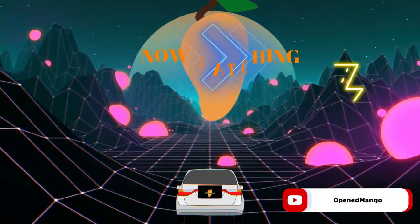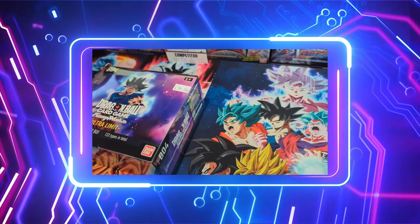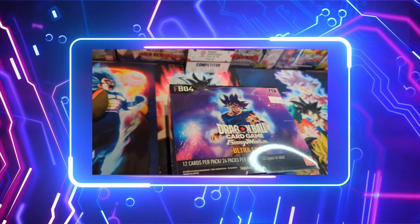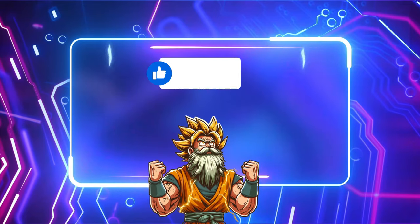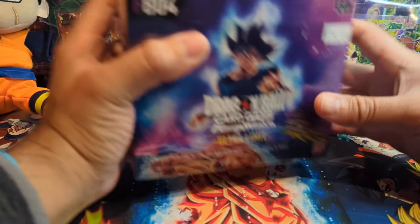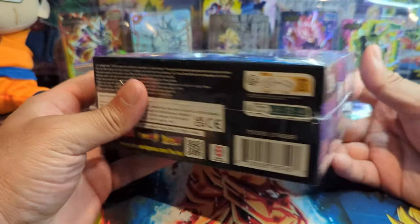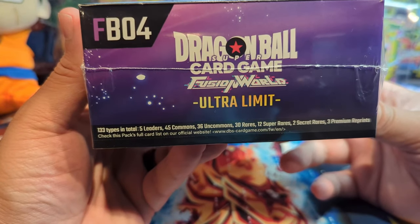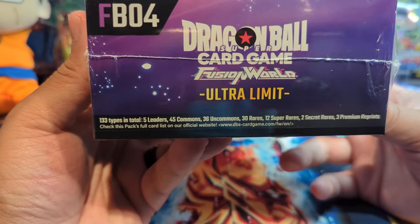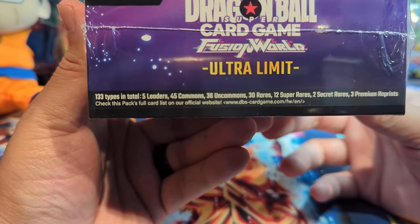Hey, Tom! Ready for a big show tonight? Today we're opening up a booster box of Ultra Limit from the Dragon Ball Super card game Fusion World. This is the first box of many, so I hope you're all ready to dive in. How's it going everybody, welcome back to the channel — it's your boy Open Mango! Be sure to like, subscribe, turn the notification bells on, and share the video. It's pre-release for Ultra Limit and I was excited to get a box from my local game store.